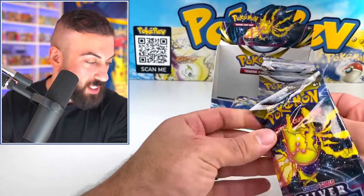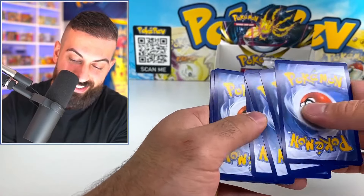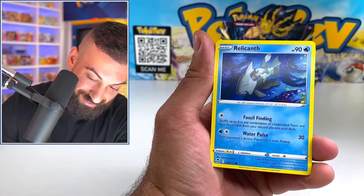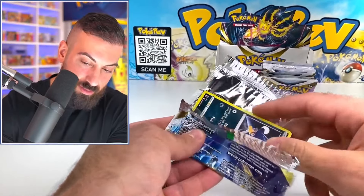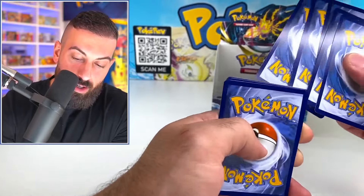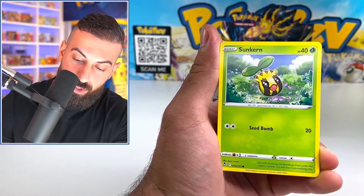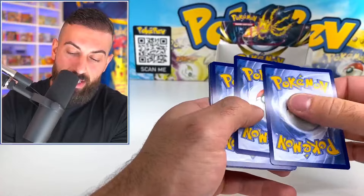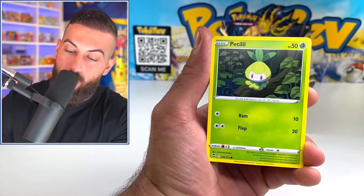Articuno. We still have a good amount of packs left on this god box. Gym Trainer full art — we always get that too, it's wild. Every time I attempt to complete a set on one stream — besides Pokémon Go which is a smaller set — I'm always off by one card, and that one card never shows up. It's crazy. Pikachu, Growlithe, Judge from the Trainer Gallery, into a Lugia. We got three of the Lugias — the gold, the V, and the regular V.